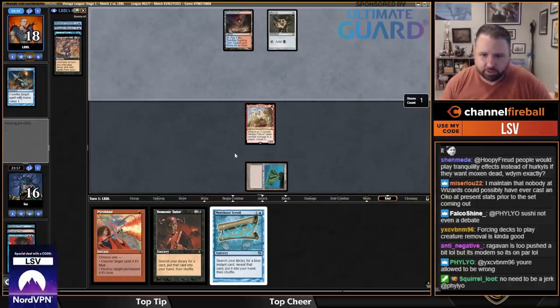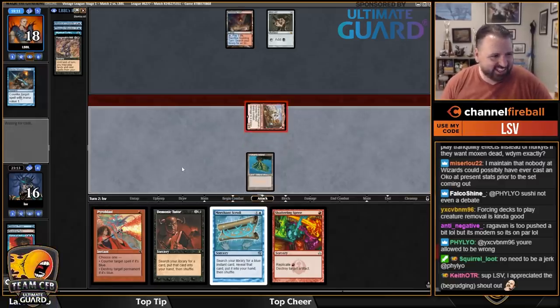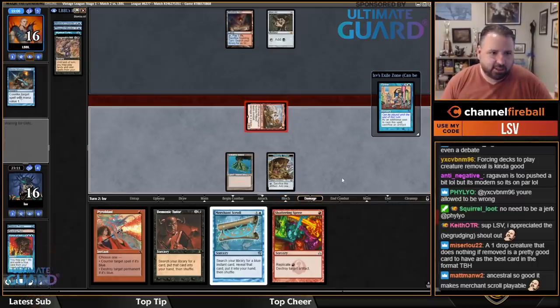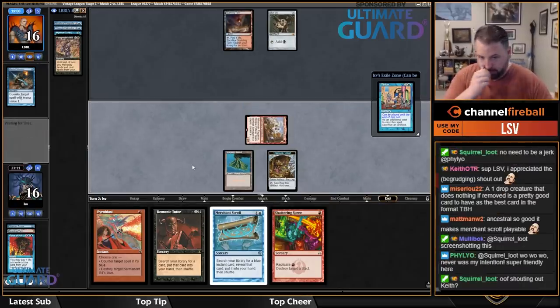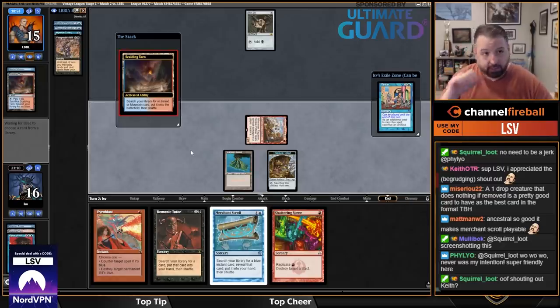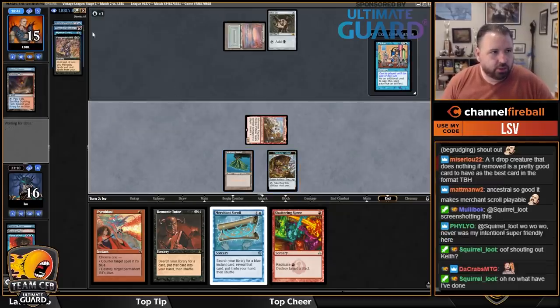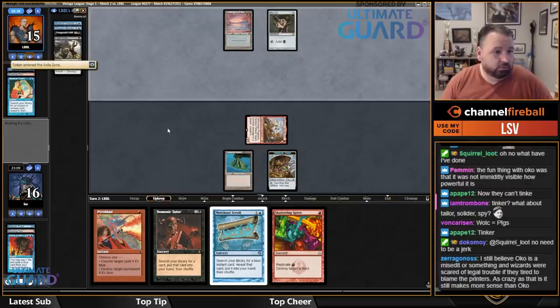Having Ragavan in place seems pretty good. Shattering Spree — probably save that one. Tinker — not casting Tinker. I'll just pass here, because if they drew a blue source on their turn they get to Mystical Tutor for Ancestral. I'm just going to let them do it — I won't Pyroblast this. I'll Pyroblast the Ancestral if they drew a blue source. They're getting Fatal Push instead.